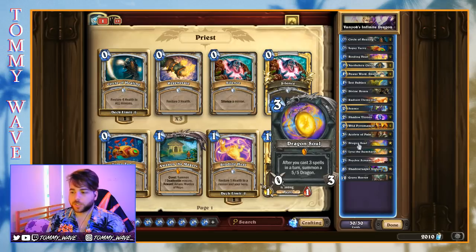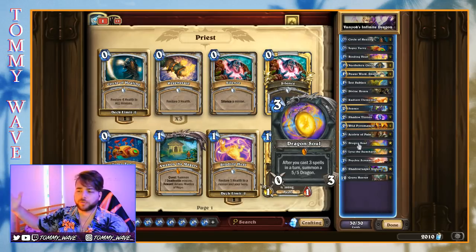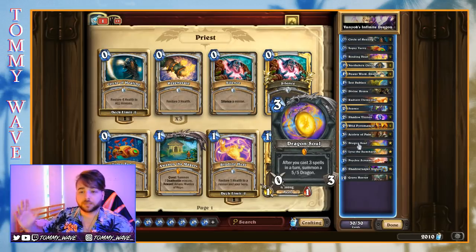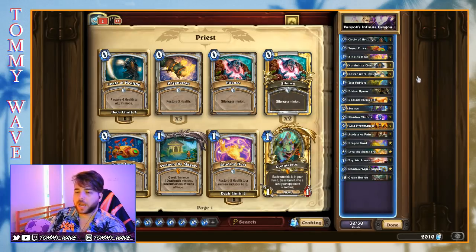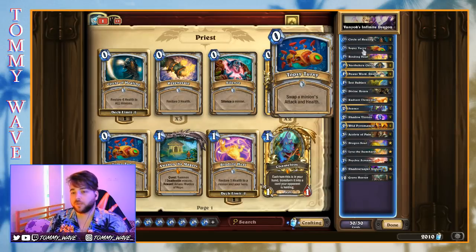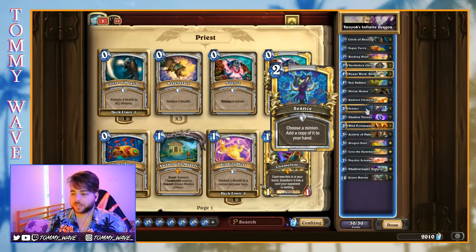Unfortunately, sometimes you tend to combo off all on one turn, and if your opponent has some piece of removal it might not be too good — you're not going to get long-term advantage, more of a burst advantage. But what Vanyok's actually included is a way to get some long-term grindy advantage in a cute little package: Test Subject, Binding Heal, Topsy Turvy, and Seance.